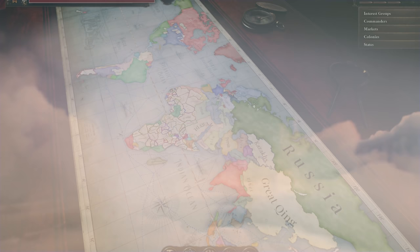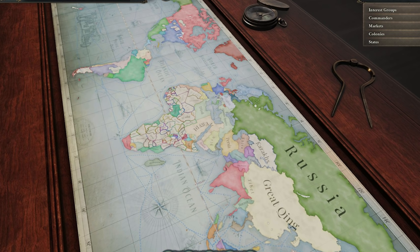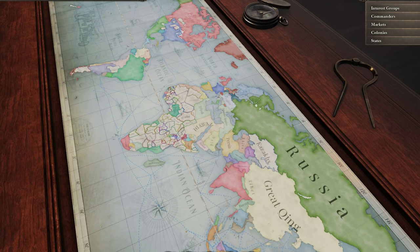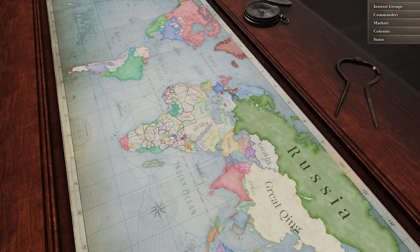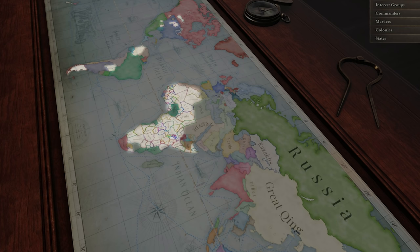From my understanding, the devs are using a system of counties, states, and provinces to split the map up into its constituent parts. There are over 100 playable countries, and many non-playable countries as well. These non-playable countries are still fleshed out with their own governments and names, and collectively they're labeled as decentralized countries. On this map, you can actually see these decentralized countries across Africa, in inner South America, and in North America, where you'd find the Lakota, Dakota, and Cree.